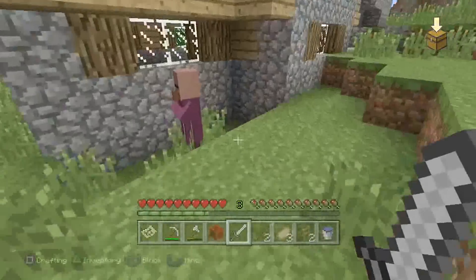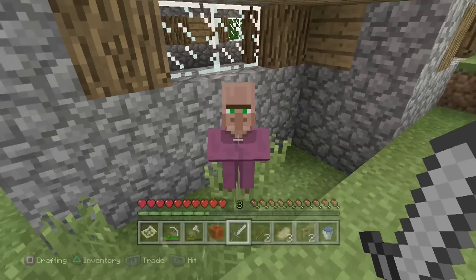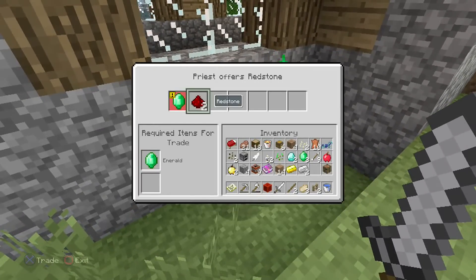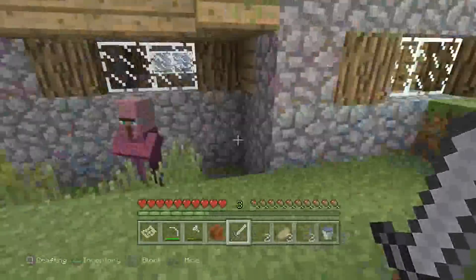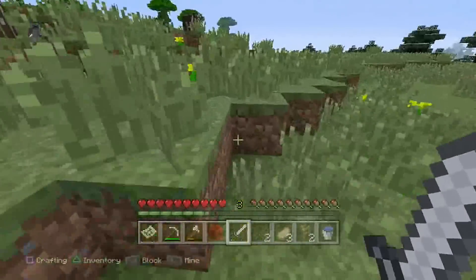Let's see what this guy trades — bottles. Wow, I could get an emerald for something sold. Why not? I bought all your stuff. What do you have now? No, not happening — unfair trade. Let's go find a cave, no more messing around.